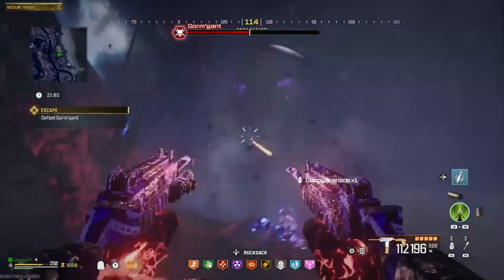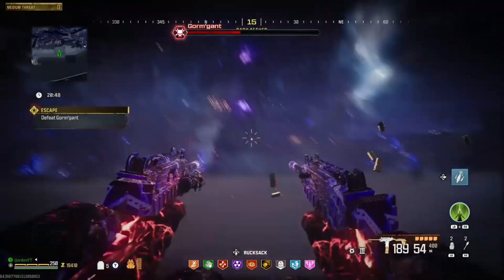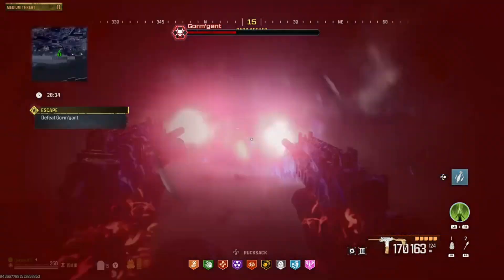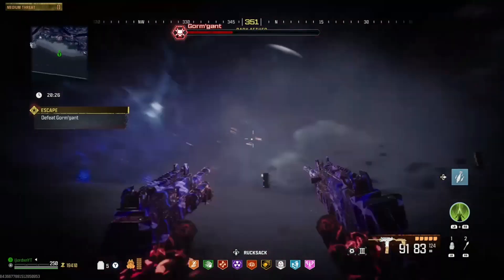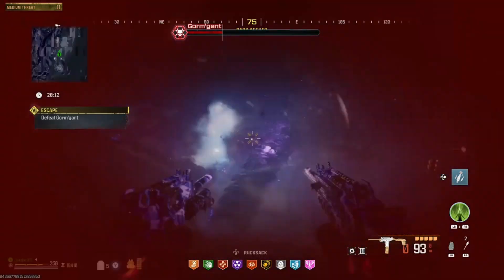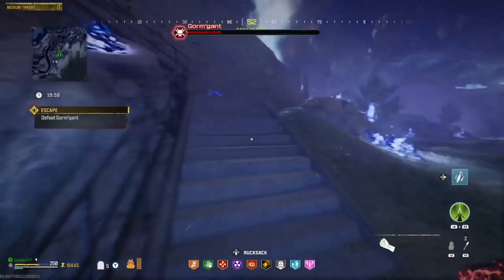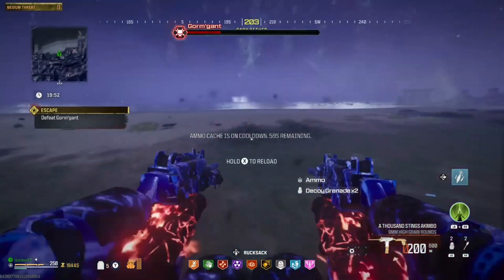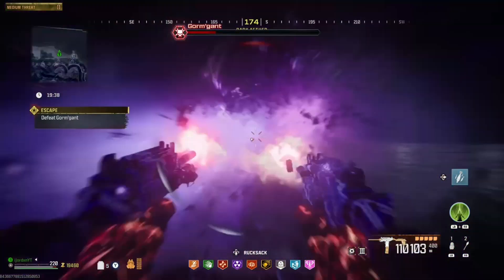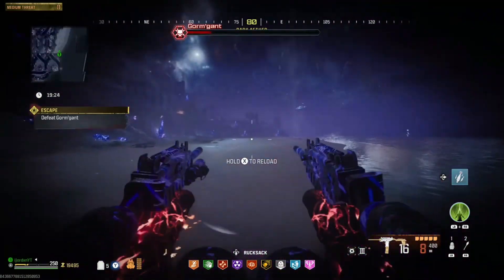When he burrows underground, get to higher ground because he will come up and try to eat you. If he does eat you, keep spamming the interact button until he spits you out — this will force your parachute to open as you're ejected. If you don't deploy your parachute, you'll hit the floor and get an instant down. Keep your ammo stocked up using the ammo crate on the beach, and continue watching for his attacks and killing those orbs.